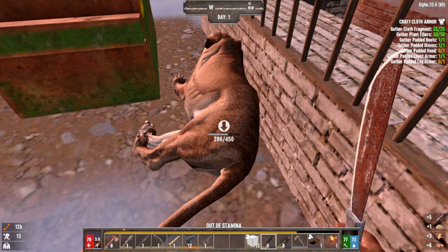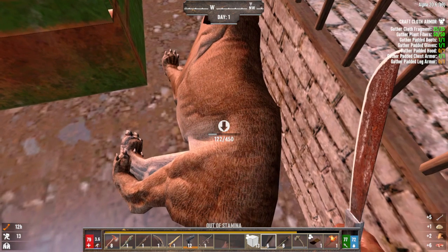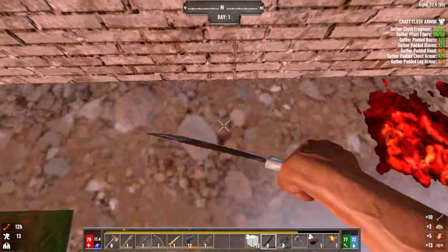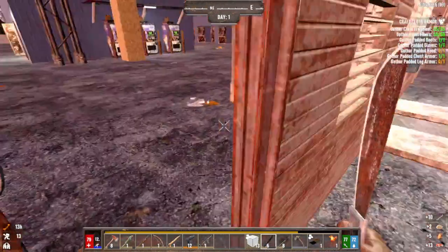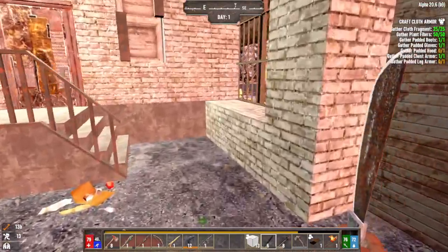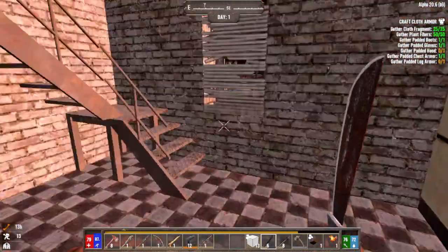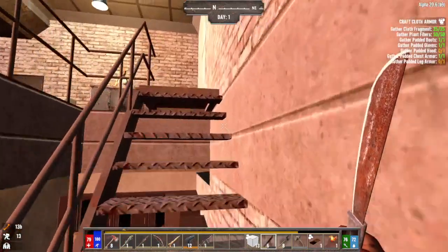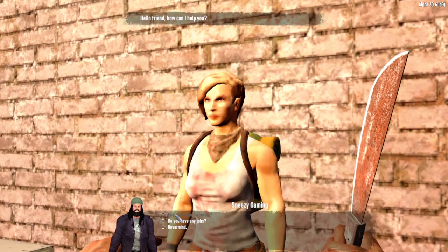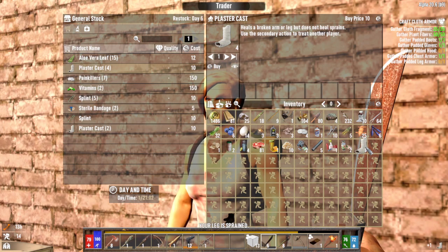One good thing about that scout I didn't get a chance to mention — she sells medical supplies. So this leg is going to be broken forever. I can't believe she killed that bear. Let me see what you've got — a cast! Only 10 bucks too. There we go.